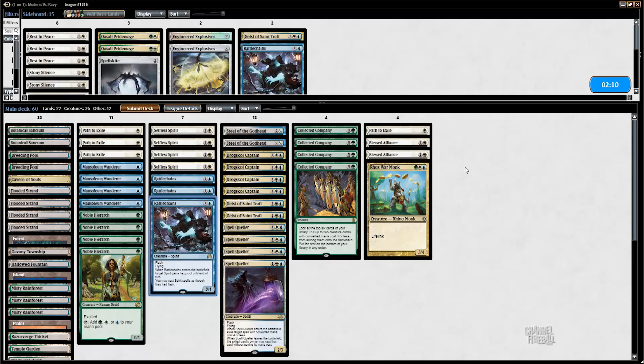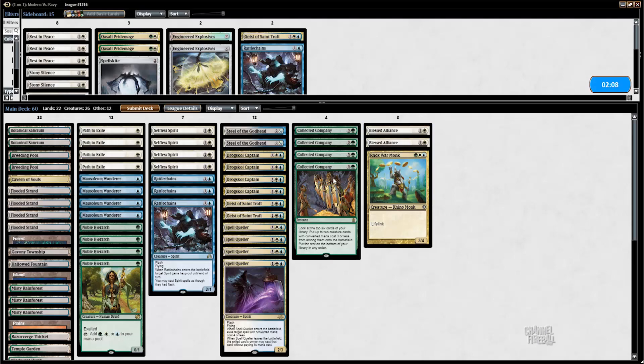I could shave another Rattlechains. Rattlechains and Selfless Spirit actually trade with Goblin Guide though, so they're not the absolute worst. Let's run this.